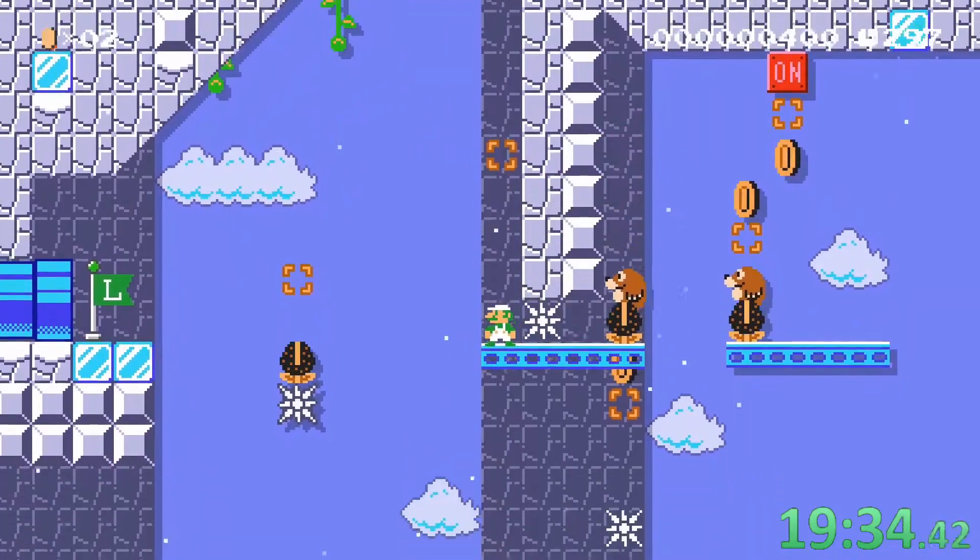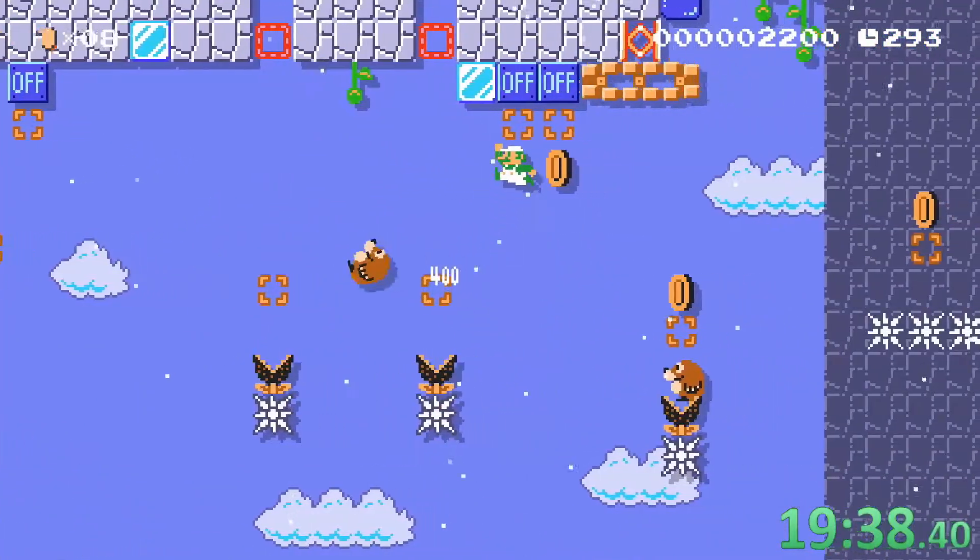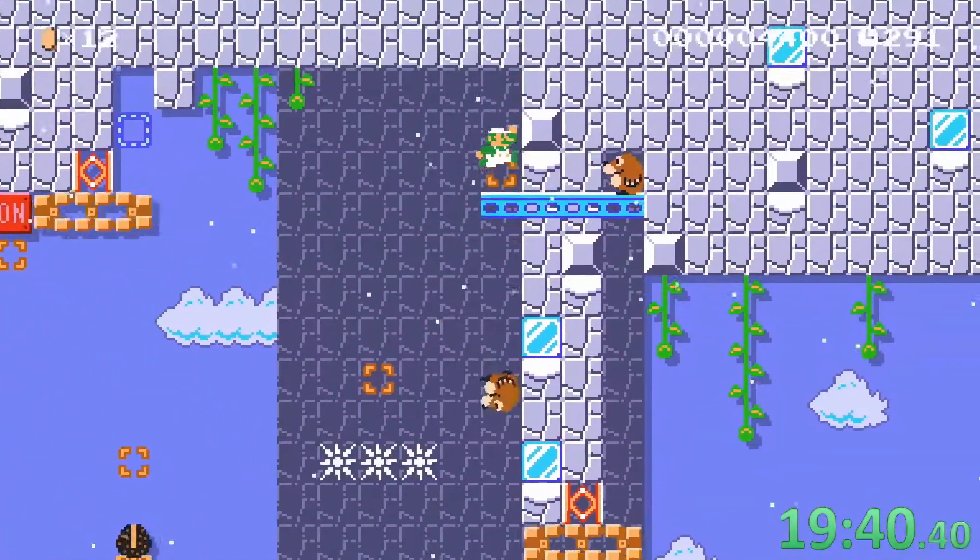We jump onto the blue platform and then on the next mole. After hitting the switch, a mole flies onto the spikes and we can jump on him.